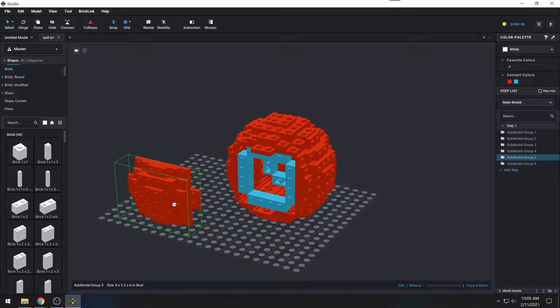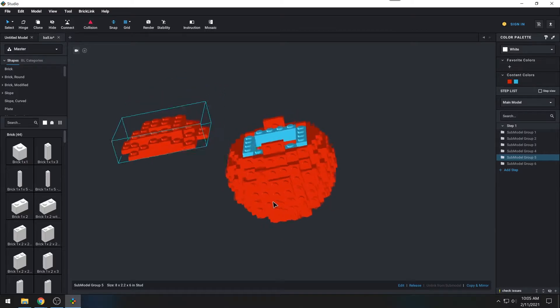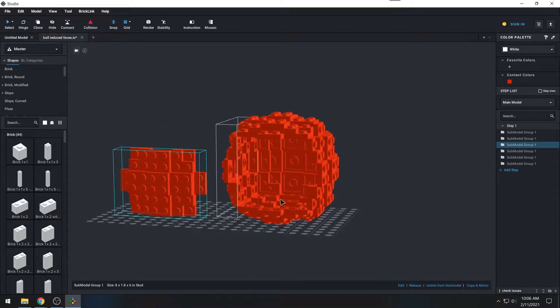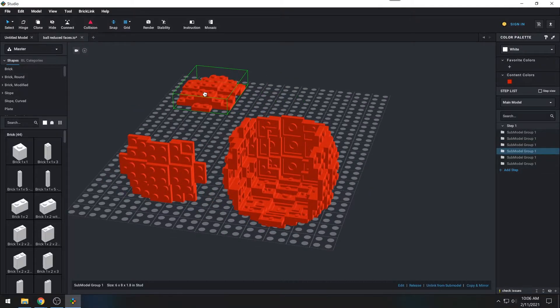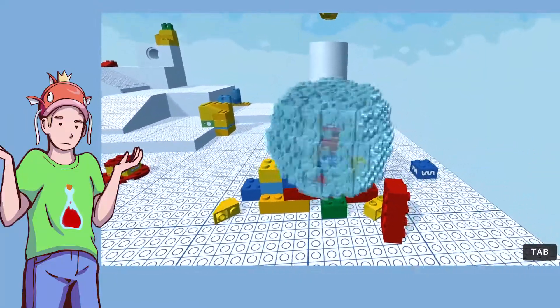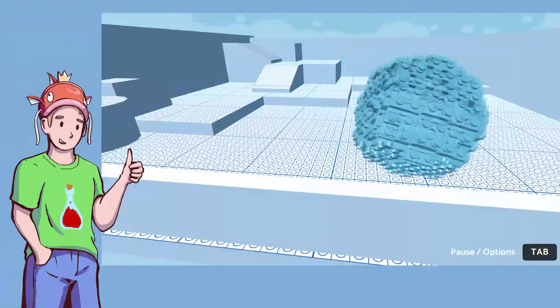Using LEGO Studio, I built a ball. This first version proved to be too thick to see through, so I created a new version out of thinner pieces. There we go — you can now see the man running inside the ball. That's not how a ball works. Now it works properly.